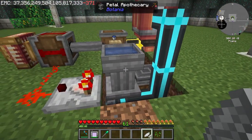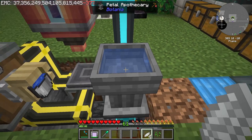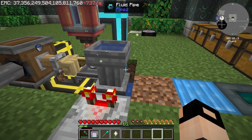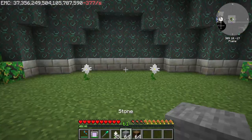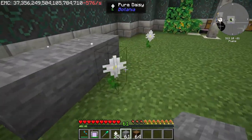The next thing we need is a Pure Daisy. For a Pure Daisy you need four mystical white petals - just throw them with Q and a seed. That is actually working perfectly!